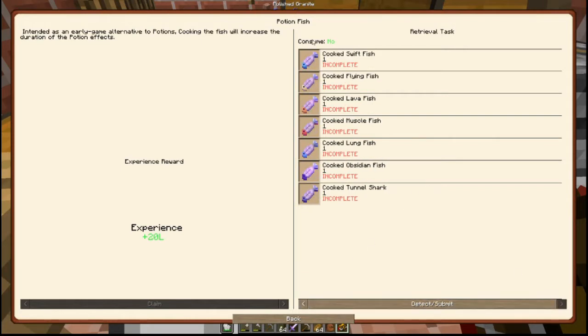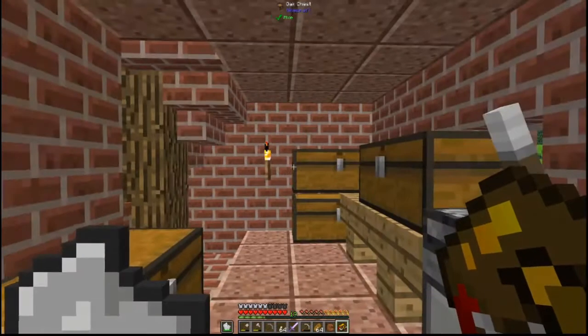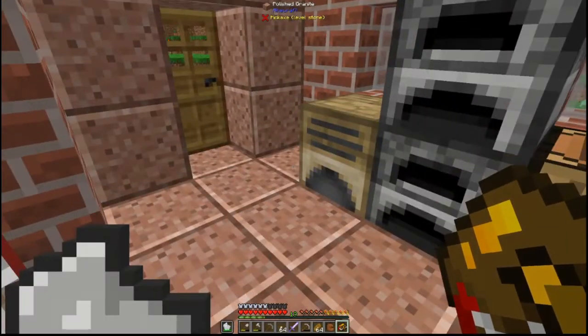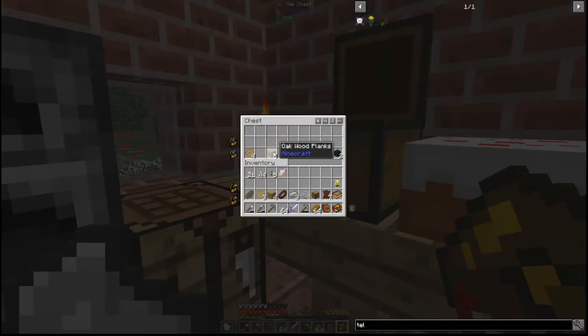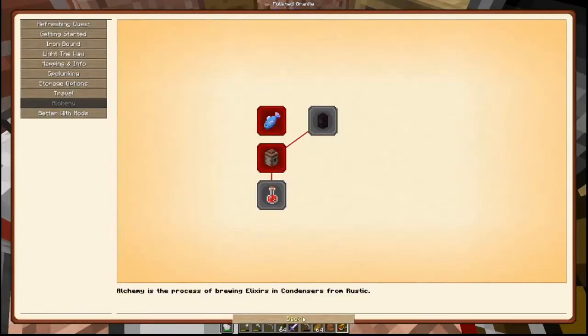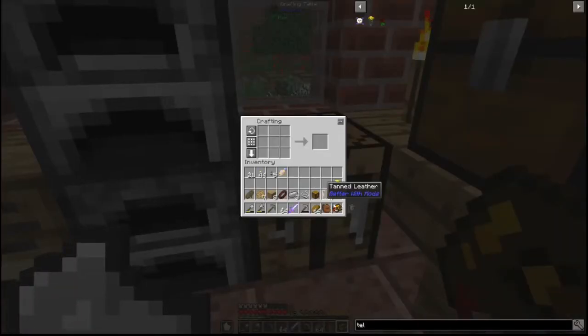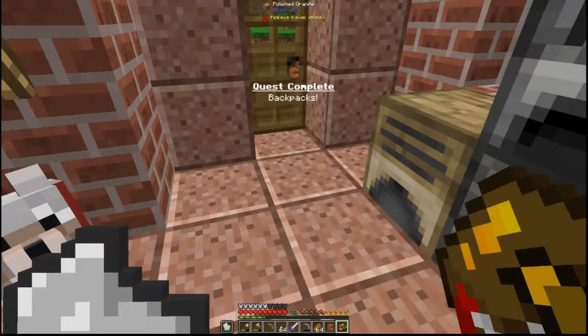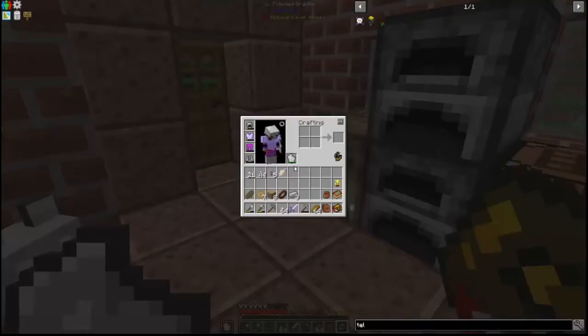There are also potion fish — we basically go fishing and get them. Flying fish gives 40 seconds, and if you cook them they double the time to 80 seconds. I'm going to be doing a lot of fishing off camera to get the rest of those fish. This will allow us to complete our Better With Mods quests — the wooden gearbox, axle, saw, and also the pouch. I didn't allow it to register before, so let's go ahead and claim that. Now we have 34 levels — woohoo!